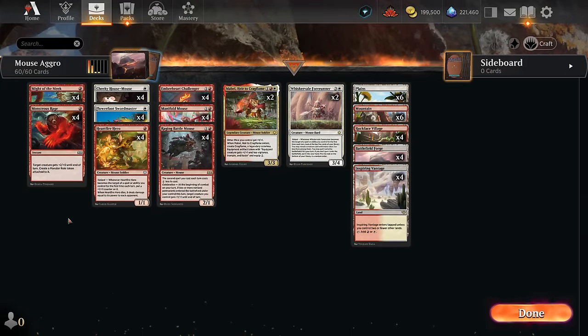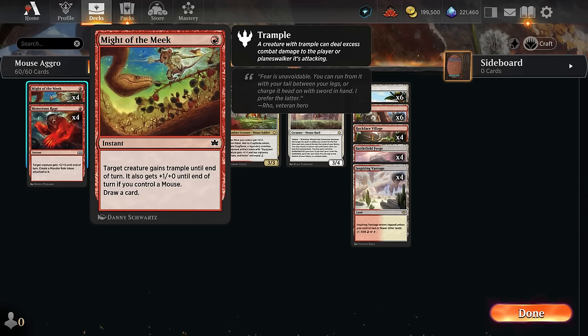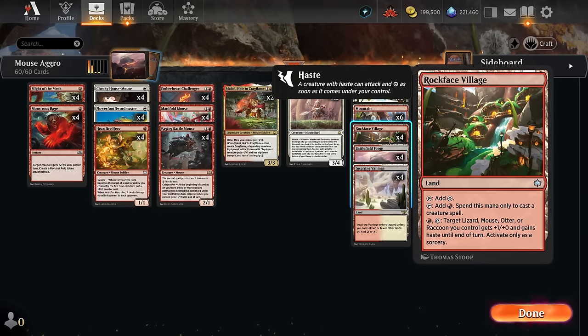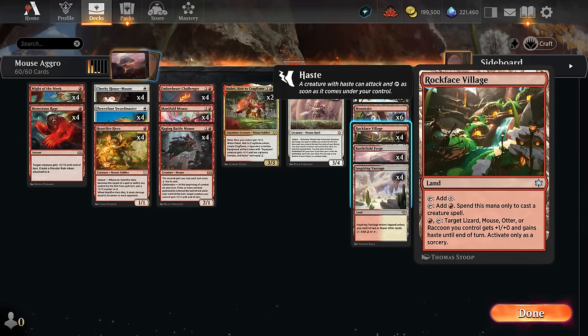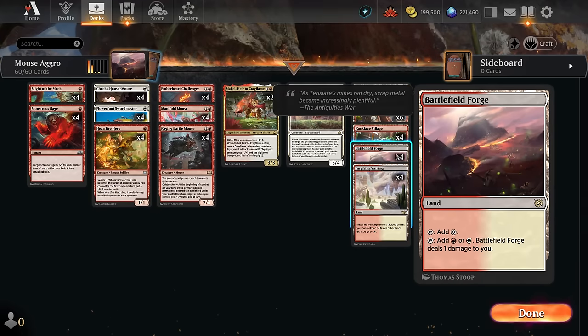We've got some 1-mana instants to enable Valiant. Monster's Rage is awesome, especially in combination with Double Strike, leaving behind a token giving +1/+1 and Trample. Might of the Meek can target one of our creatures, drawing a card and giving it Trample, plus 1 extra power if we control a mouse. In our mana base we get to play Rockface Village, which in the late game can enable Valiant — pay red mana and tap it to give a target mouse +1 power and haste until end of turn — otherwise it makes red mana to cast creature spells. We round out with a couple basics and dual lands.